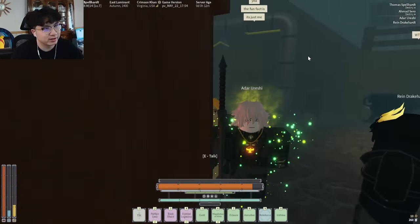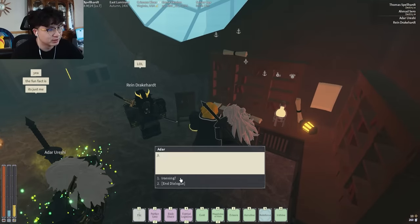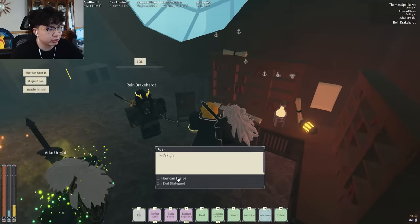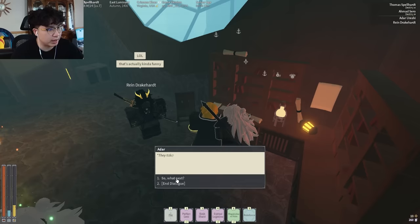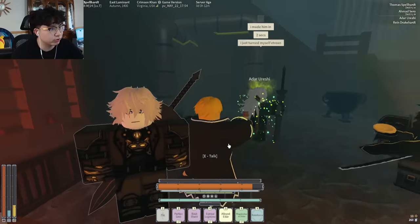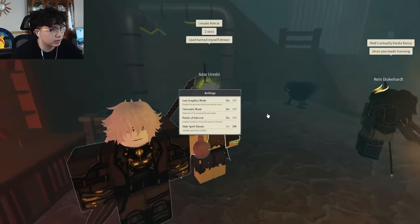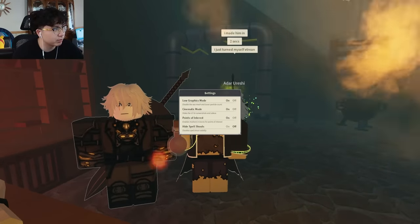Wait, but this dude K1 looks exactly like the trainer — what the heck? Alright whatever. So here we go, you turn in everything, you talk to him, and there we go — you have Alloyed Elixir now and you can unlock Iron Sing! Let's get it. Hold up, I have to show it off in cinematic mode real quick.